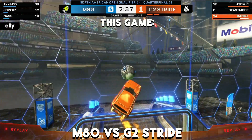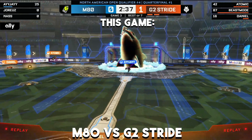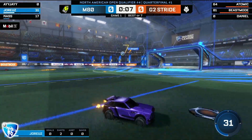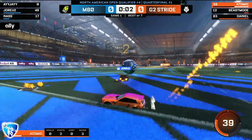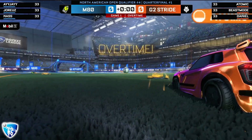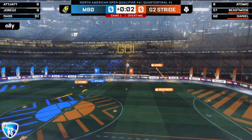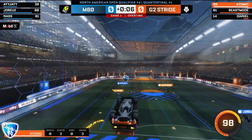Even though Beast Mode couldn't score, he stayed in the play, stayed on the side on the back wall, setting up Daniel with 12 seconds left — scoreless. Daniel with the dribble gets past Jorius, leaves it off to the corner. Atomic takes the corner going up high. B Smoke fake touch, Jorius can't get the clear. Good 50s defensively out of M80 to kill the ball and send us into OT. G2 are spread out so well — not frustrated, because they have possession the entire time.